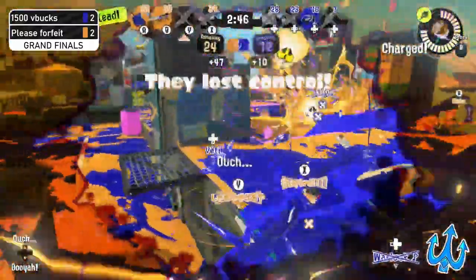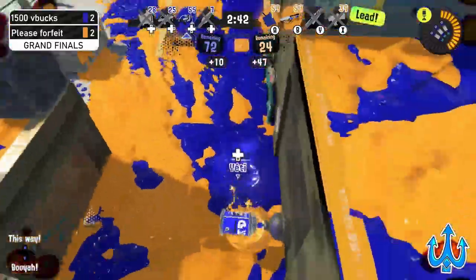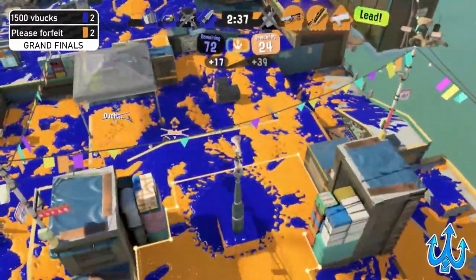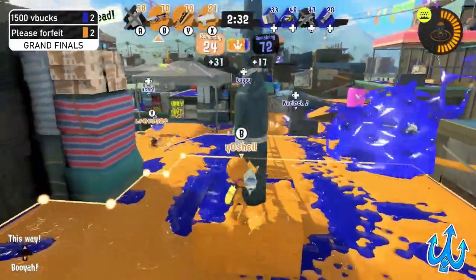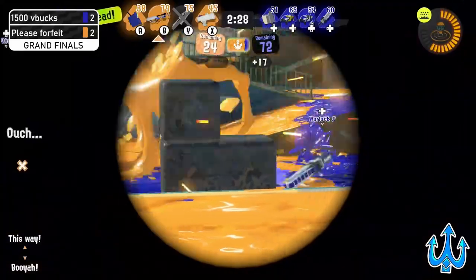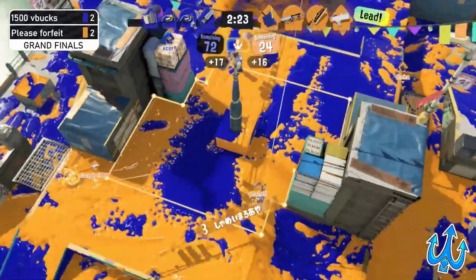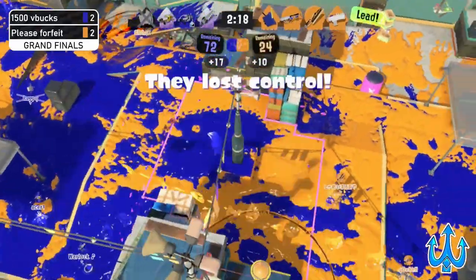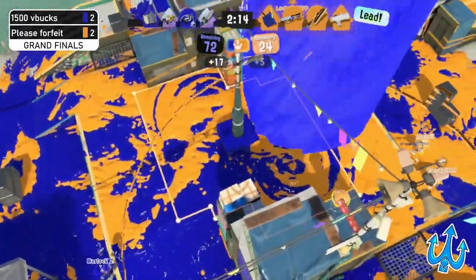We see the Splatana Stamper popping off with the Zipcaster but it's picked off by the Splatana Wiper. We see a lot of Splatana fighting. Aloha is being really aggressive on that Flash Neo. The Splash Neo is also being picked off. Please Forfeit has a lot of chance to push, maybe into the base of 1500 V Bucks, or maybe just guard the zone and get specials ready for a defending push. 1500 V Bucks really does need to push in soon — there's only two minutes left.